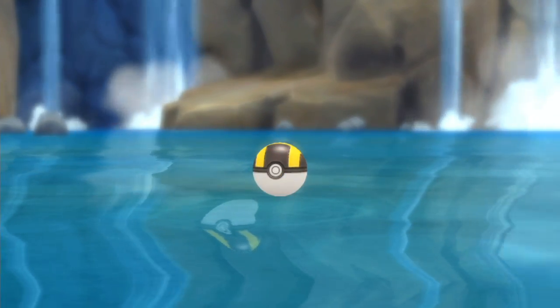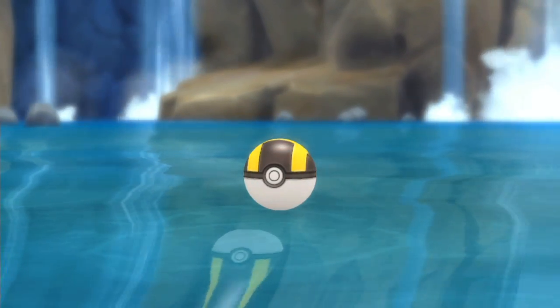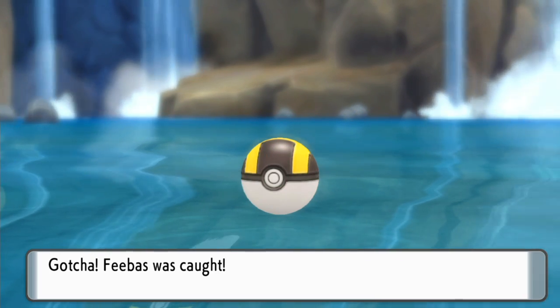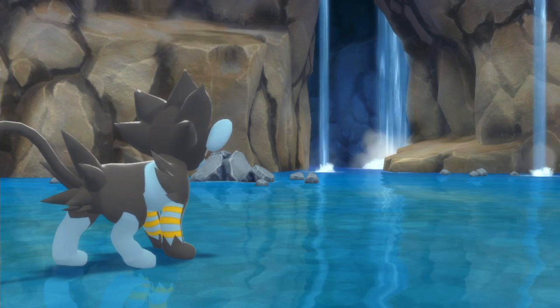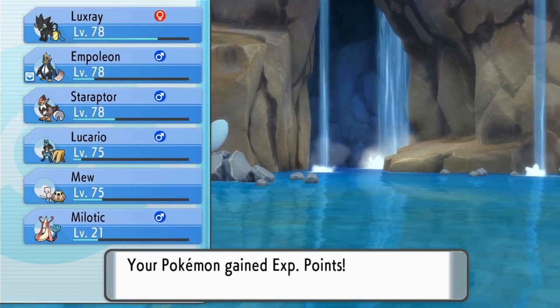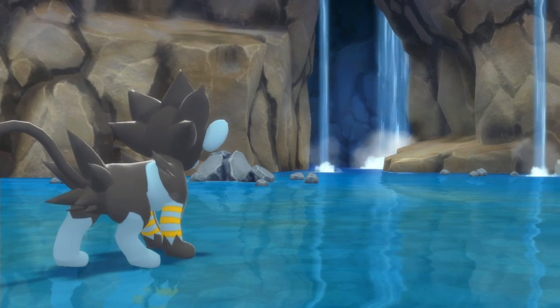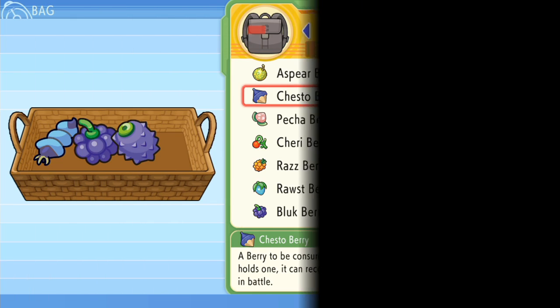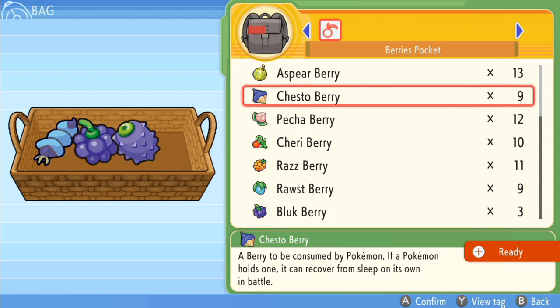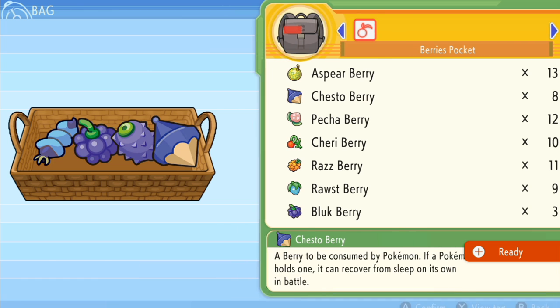Okay, so now you've managed to actually find one — congrats! The fun doesn't stop there, because in order to evolve Feebas into Milotic you need to raise its beauty to the max, and that is done with Poffins. Head to the Poffin House in Hearthome City. Making Poffins is rather simple: you choose four berries and then you play the mini game, and the Poffin is done.